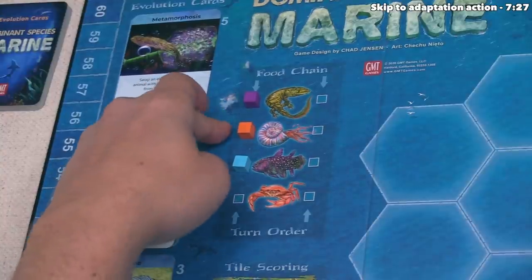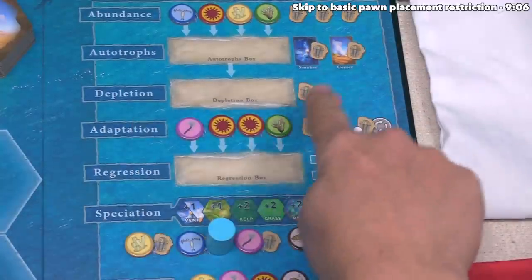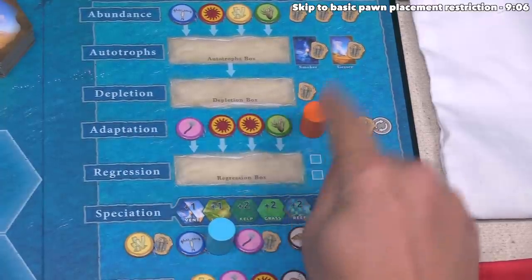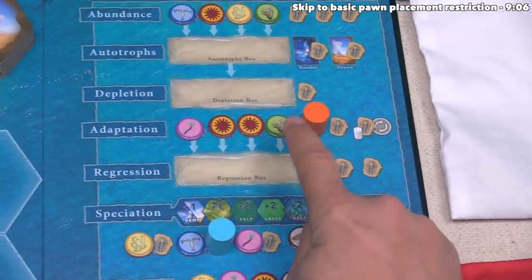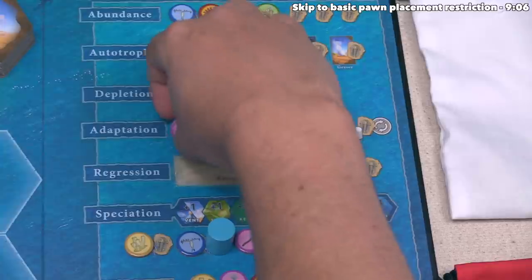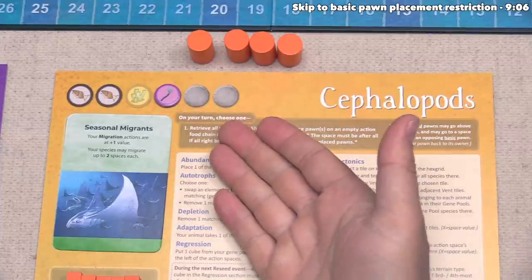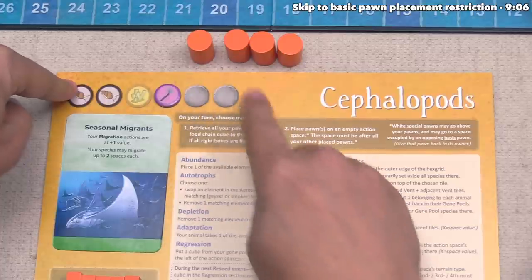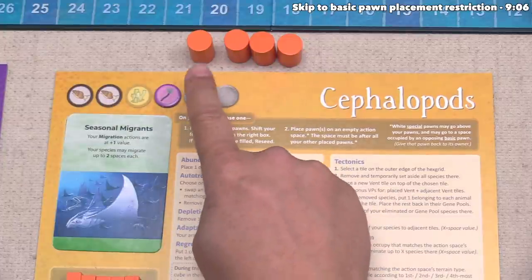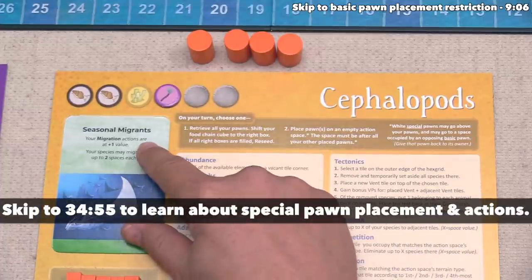It's now time for the cephalopod player to go. They've decided to place an action pawn on the adaptation spot. There are two regular pawn locations and one spot for a special pawn. When you do an adaptation action, you simply take any of the element tiles currently in this area and place it onto an empty spot on your animal board. The cephalopods want to adapt into being able to eat worms, so they take this element and place it onto an empty spot on their board. Each player board starts with three pre-printed elements and has three other spots. If all three extra spots were full, the basic adaptation action could not add any more, but you can swap these out when you do a special pawn adaptation action.